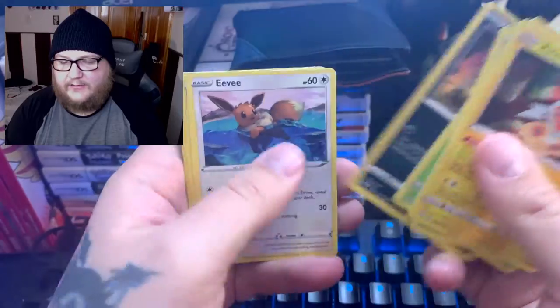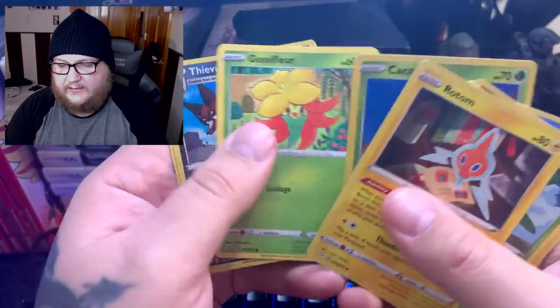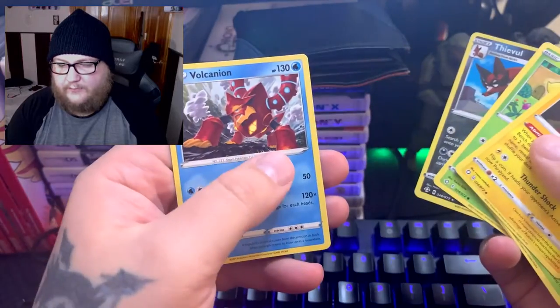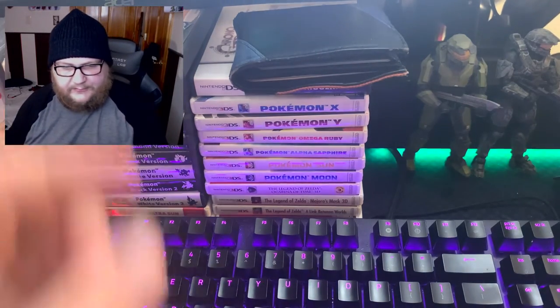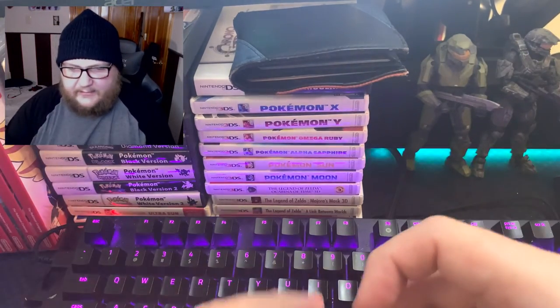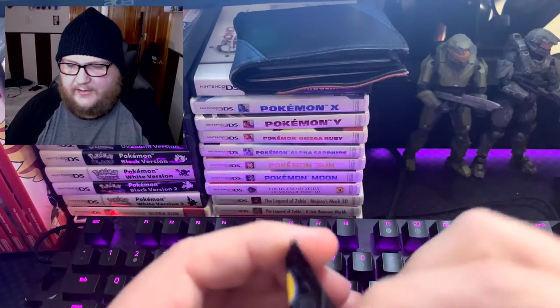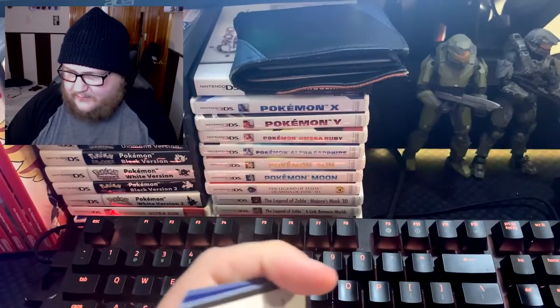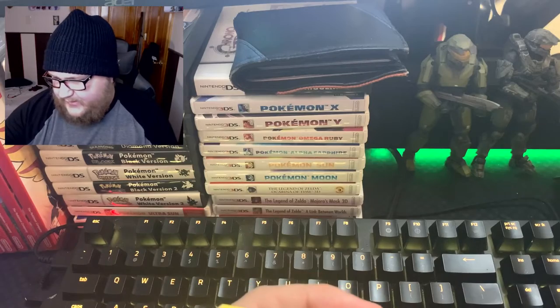Pack one: energy, Rotom, Tropius, Quacky, Nick-it, Eevee, Chewtle, Cacnea, Glassfloor, Thievul, and Volcanion. At least the reverse is a rare — I like it when the reverse holo is actually rare. I collect those.